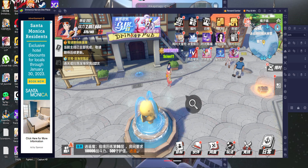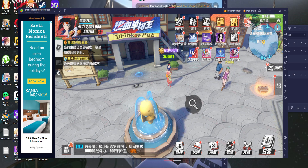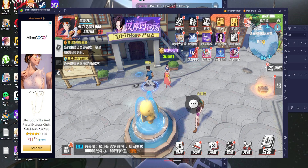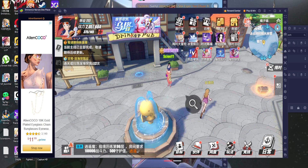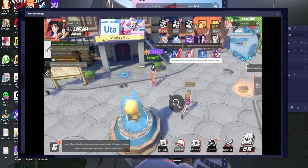The cool thing about games like this — I play a lot of CN games, JP games, TW, Spanish, German, Russian — is that BlueStacks has a built-in translator. If you hit Ctrl+Shift+L, it will translate the screen and let you know what each individual thing is.